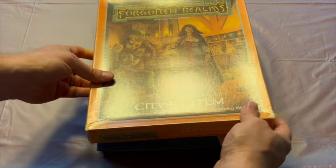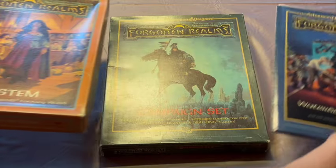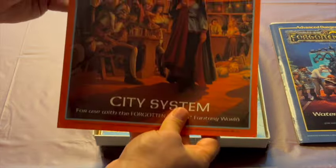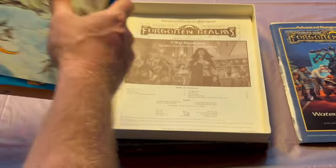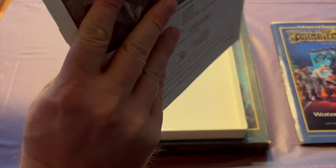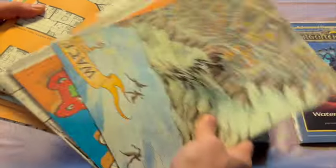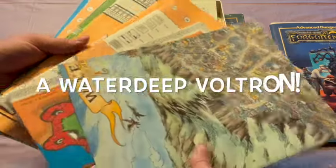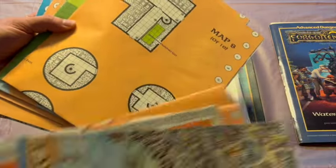They also had City System, which was very much designed to be a counterpart to the Waterdeep and the North book. City System is a box set, but it's unlike most box sets — I have a print-on-demand copy of the book that I put in my City System box. The thing that's great about this box set are the maps. There are ten maps that fold out to form one huge map of the City of Waterdeep. They also have floor plans to different buildings around the outside, and keep plans and things of that nature.